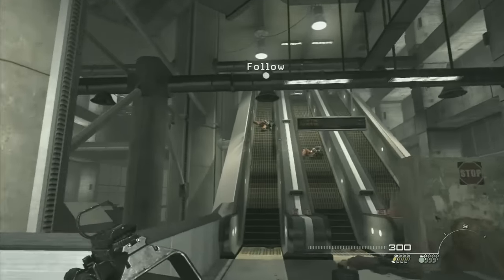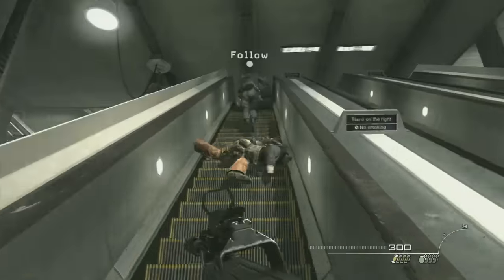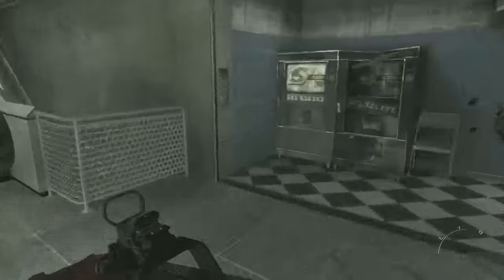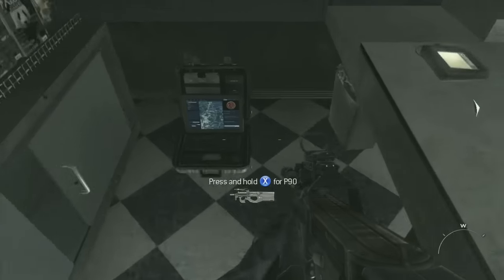Third one: after the tube ride, when you're in one of the tube stations. Walk up that first escalator, go behind this little counter over here, and that is the third Intel.